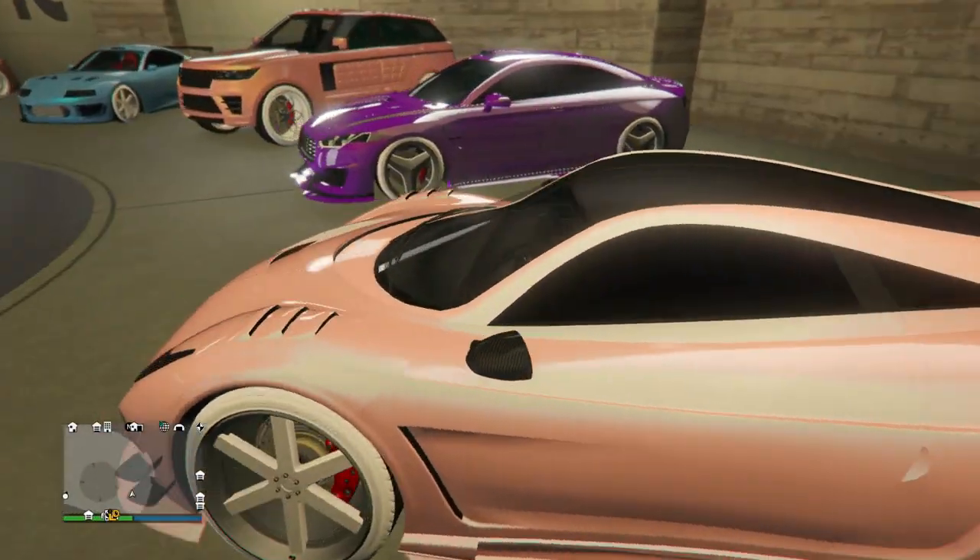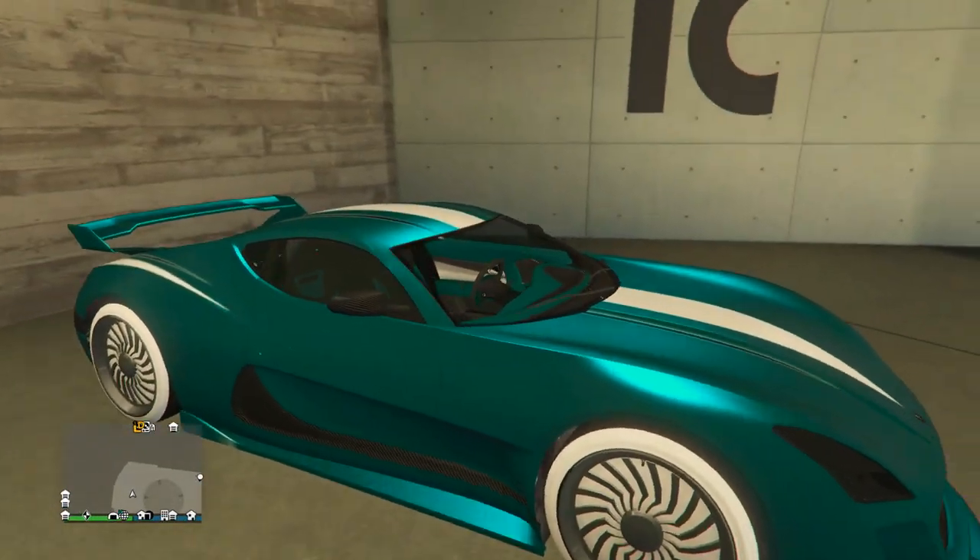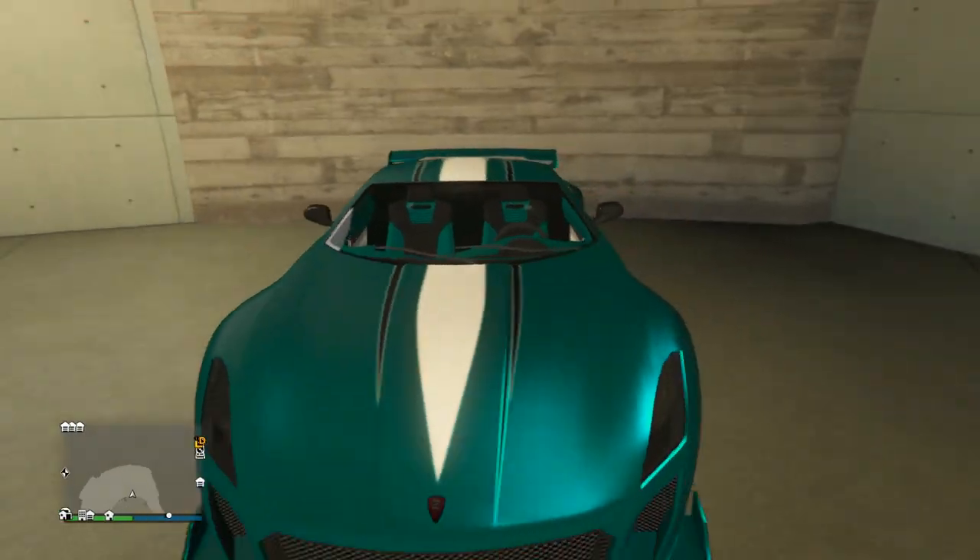Next up we have a really sleek looking paint job on the Osiris — really sleek looking paint job on a pretty sleek looking car itself. And of course with the ice white Bennies.